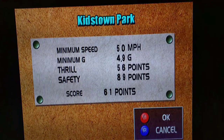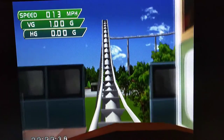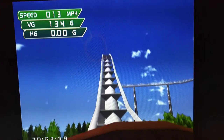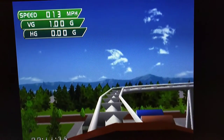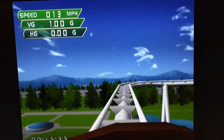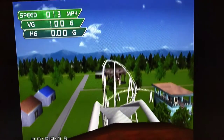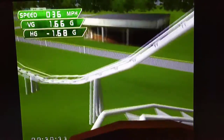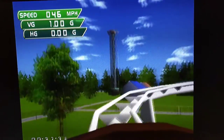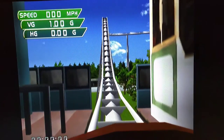We'll start with Kidstown Park. Nice and safe, not very thrilling. Let's get a bit more volume so we can hear them screaming — for the little ones, you know. Nice and easy, just going around. You can see the park and everything, all those little kiddies. Scream, children, scream! So that's the short, simple, nice and safe and easy Kidstown Park.